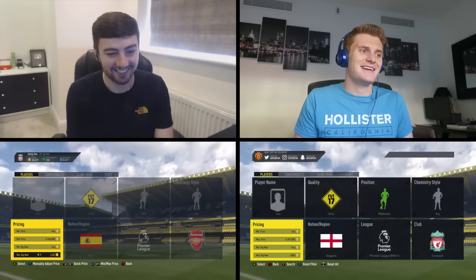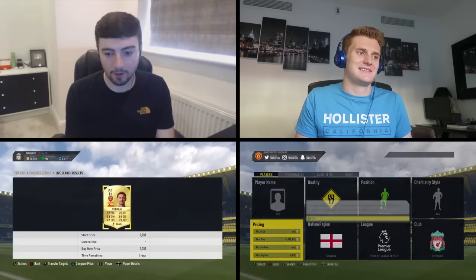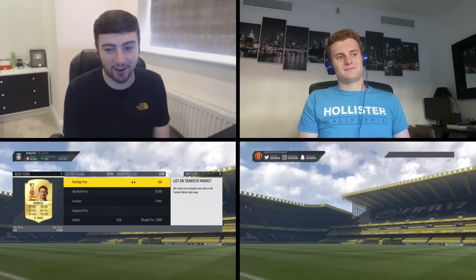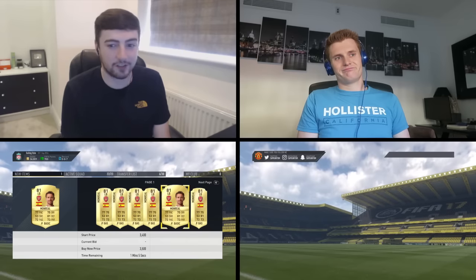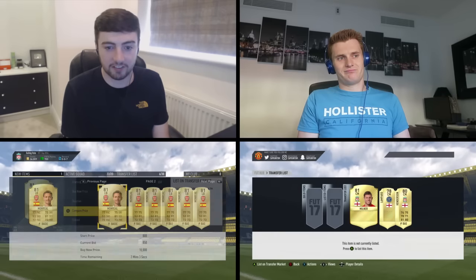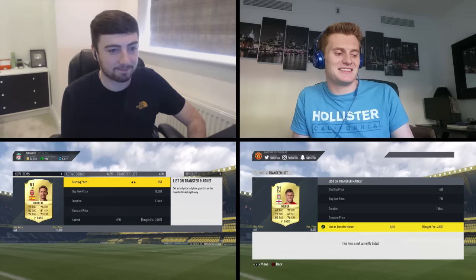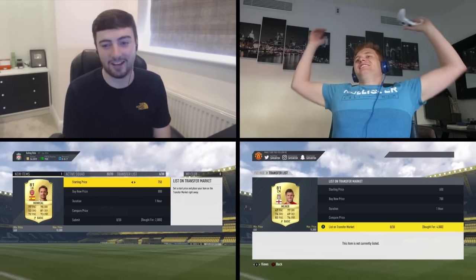How are you doing over there Tom? Just looking at Milner grinning at me. A Lallana for 3.5k — I'm not sure what I'm doing wrong, I feel like I'm doing everything right. I've put you out of your misery, Tom — the very first Nacho Monreal on the market for 2000 coins and I got him. He's worth 3000 coins so that's a 1k profit right there, and that was genuinely within the first five searches.